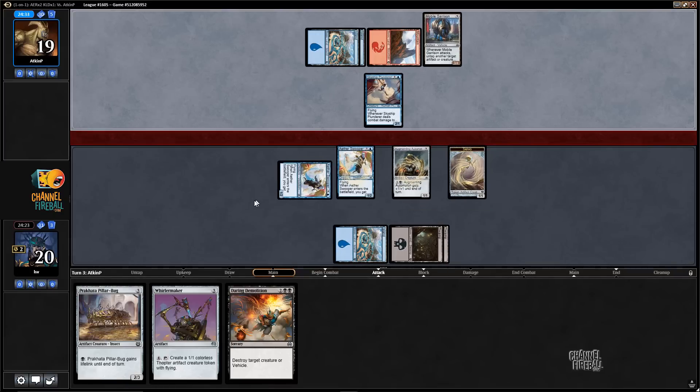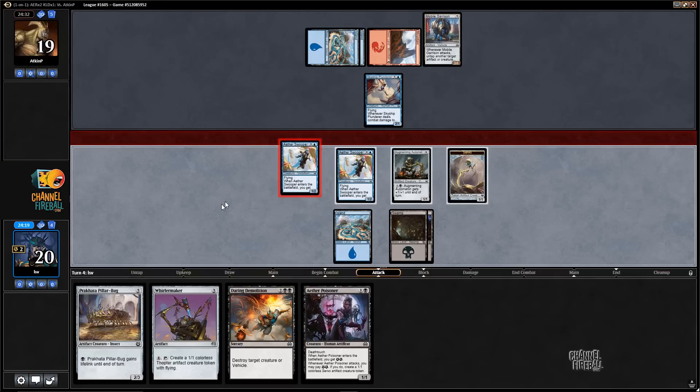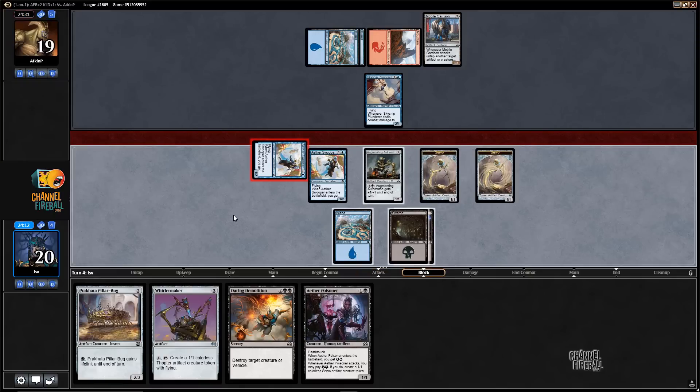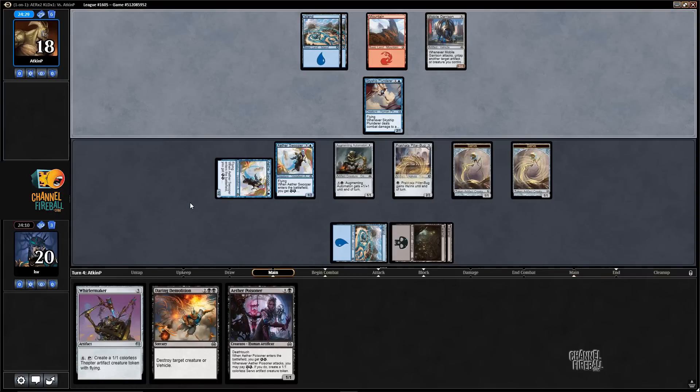Mobile Garrison. This can become a three-four on the ground, but I can just attack in the air. I think I'm just going to play the one Swooper since I can only make one thing. I guess I could have played Poisoner and made another one, but I'd rather just do this and then play a Pillar Bug. Next turn I can Daring Demolition perhaps.